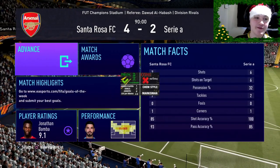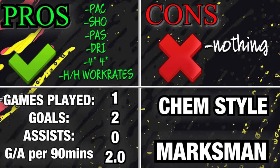Now for the pros and cons. Pros: his pace, his shooting, his passing, his dribbling, his high/high work rates, and his four-star four-star. For cons — it's literally nothing. I couldn't find anything wrong with this card. He is better than his first in form, and his first in form was already good. For recommended chem style: marksman. I was going to say hawk but the marksman worked brilliantly this game, so marksman is the recommendation.